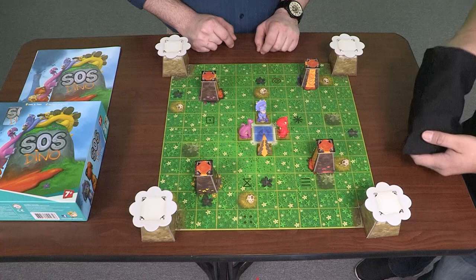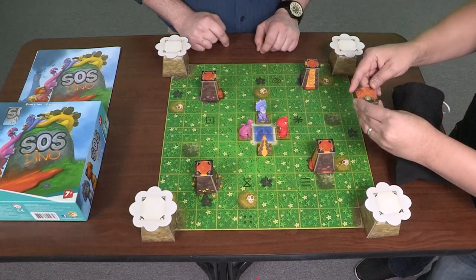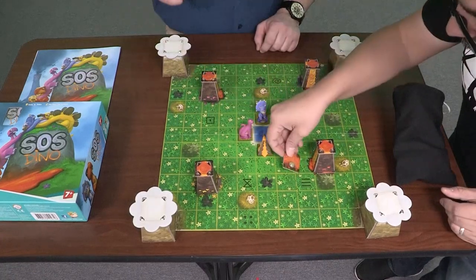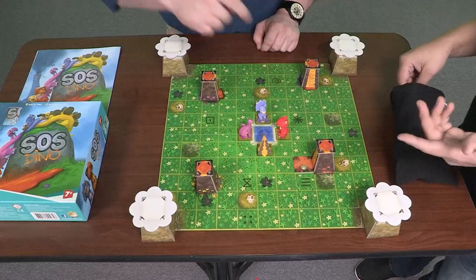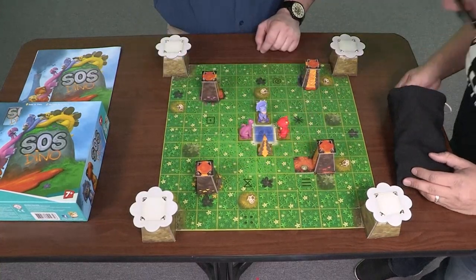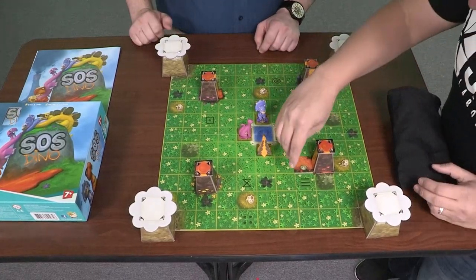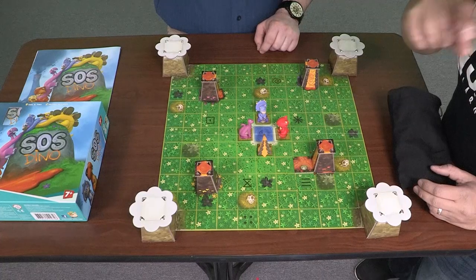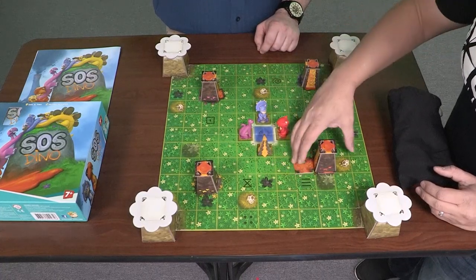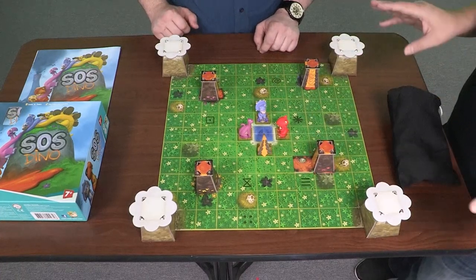So I draw a tile, and I can't use the orange dinosaur this turn. This lava flow goes to the red circle — it starts here, and this is a T-shape, so we can have the lava go this way or this way. That's good, it's good to have options. I think I'm going to flip it — I'll go down this way so I don't have to worry about the dinosaurs dying.